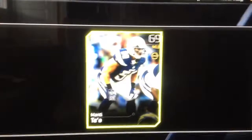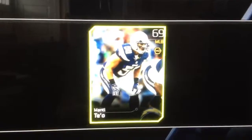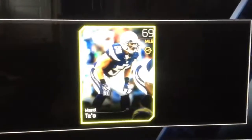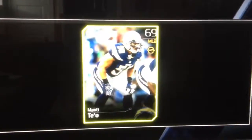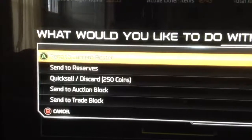A 69 Manti Teo. Well, I don't have man defense as my chemistry, and I also have a better Manti Teo as my chemistry, so I guess he's going to the auction, or getting discarded, or stuck in a collection. So that was my Jumbo Reward Pack from the Bronze Lions — thanks for watching.